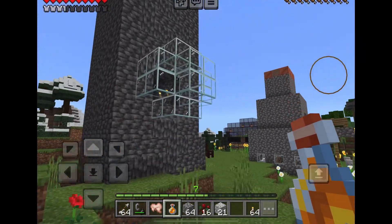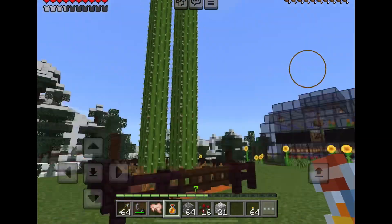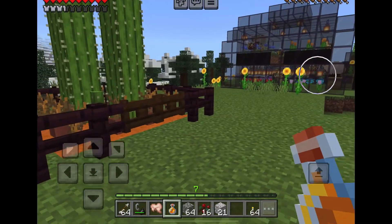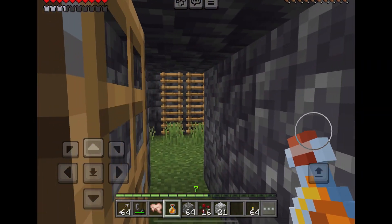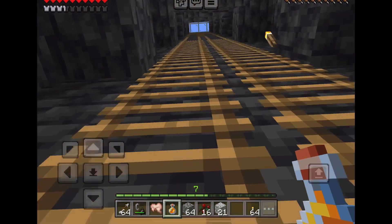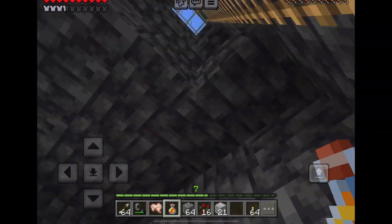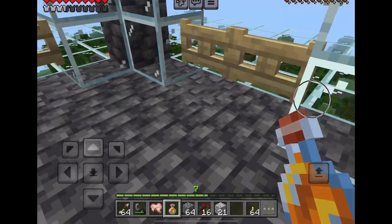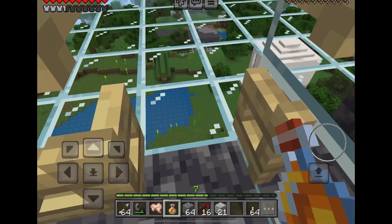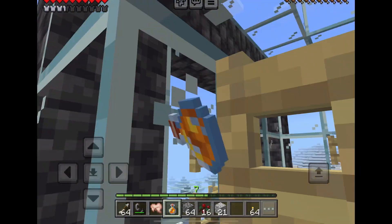I made a secret underground house so no one could steal my stuff. I made that cactus thing for some reason, and I made that tower to do monster hunting — pretty cool. I also remember making some cool window things that went out so you could stand there.